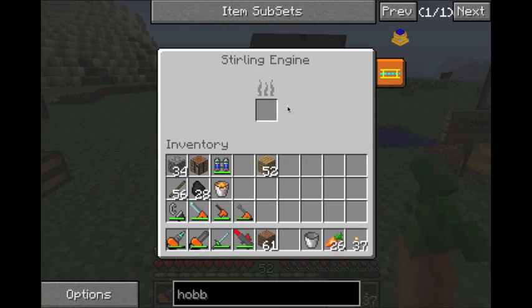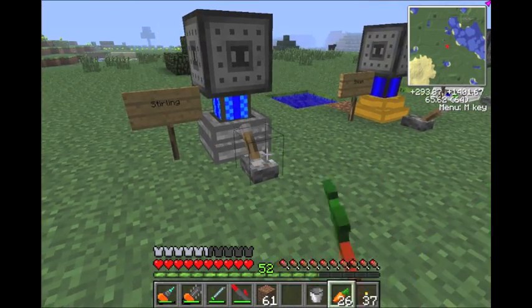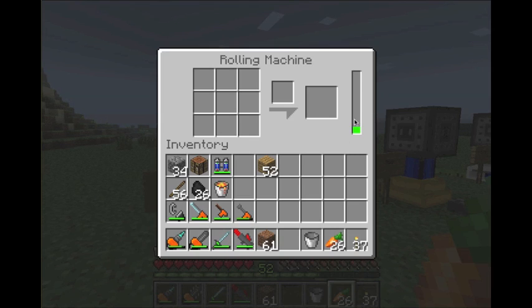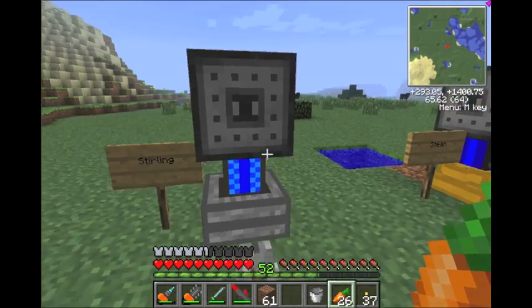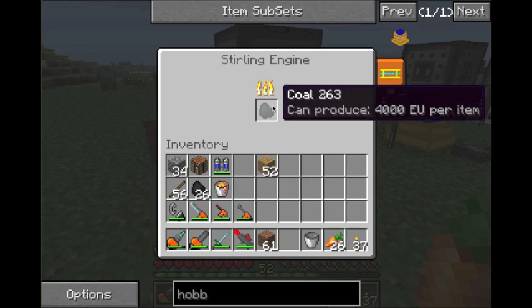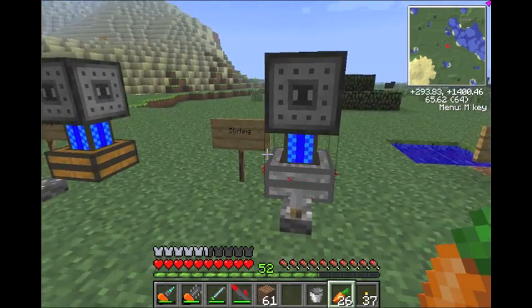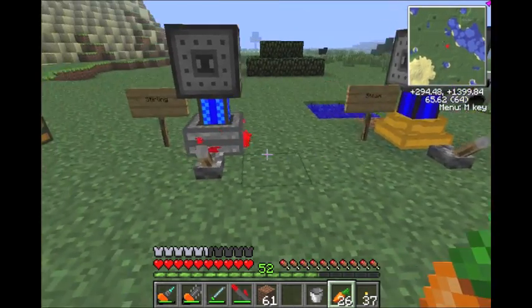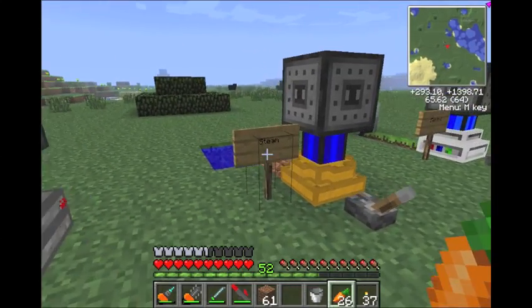Next one is the sterling. This is the one that you add coal to — you have to add two pieces of coal. This gives 25 micro Minecraft joules, around 20 to 30 per pump, really fast. Good use of charcoal. This is the one I used most often before I got the electrical one — it's a good one.